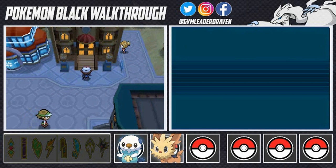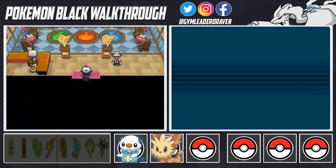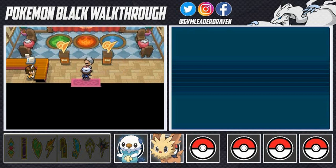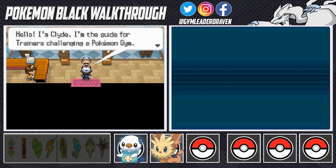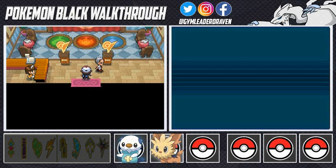Here it is guys - the first gym of the Unova region, the Striaton City Gym. This gym is a little different from most gyms. Most gyms have their own typing - a lot of first gyms are rock type - but here it all depends on what your starter Pokemon is. And as you can see, this guy Clyde is the guide for trainers challenging Pokemon gyms. He gives us fresh water, very much needed.